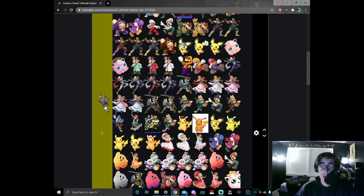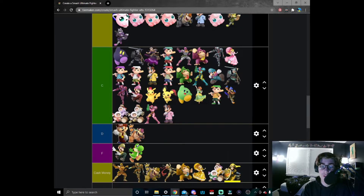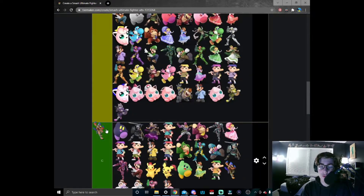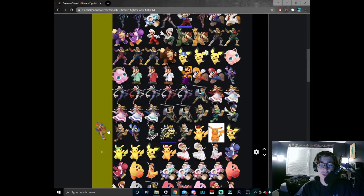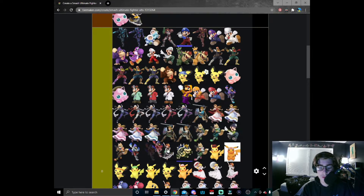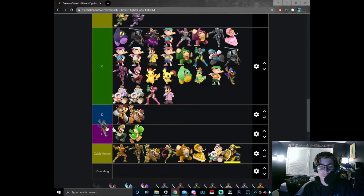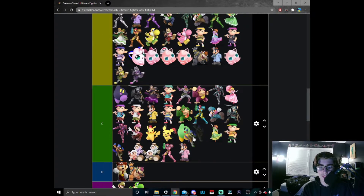Let's put purple Falco right in front of purple Sheik — really solid placement. Red Falco — I think it's fine. There are certain parts where the red is vibrant and other parts where it's desaturated, so I think it's fine. We'll just put it right here.